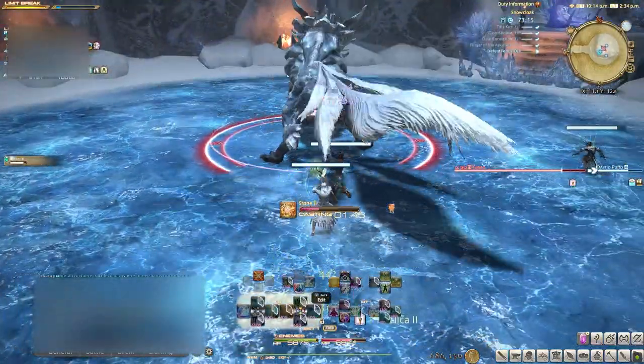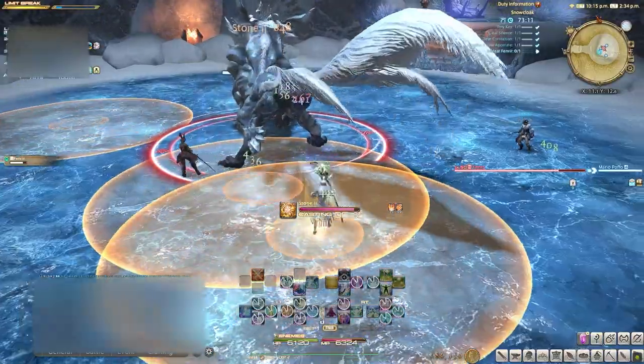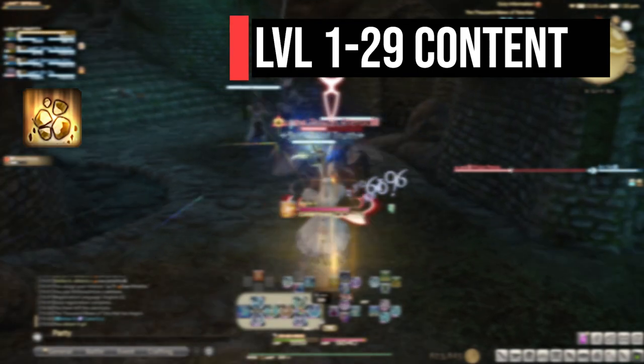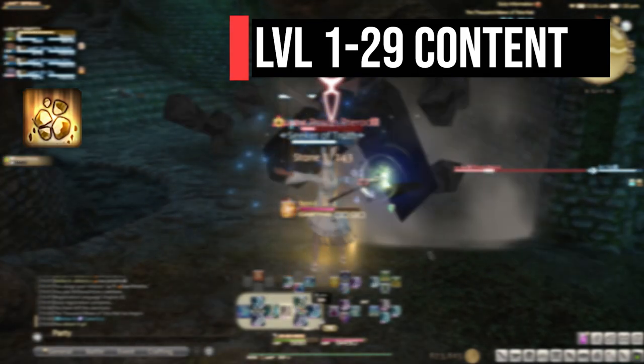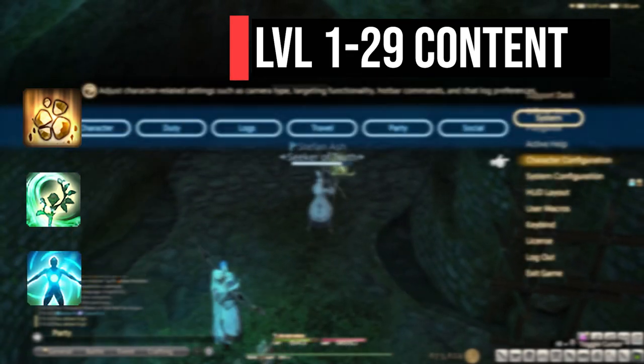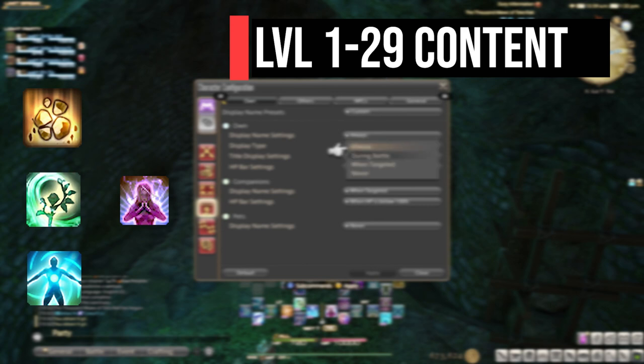Let's move on to our first chunk of content: level 1 to 29. White Mage early on is fairly straightforward. We have our main damage skill Stone, our DoT or damage over time Aero, and a healing ability Cure One. After level 24, another really important skill — Lucid Dreaming, which is an MP regeneration skill — will be added to this list.